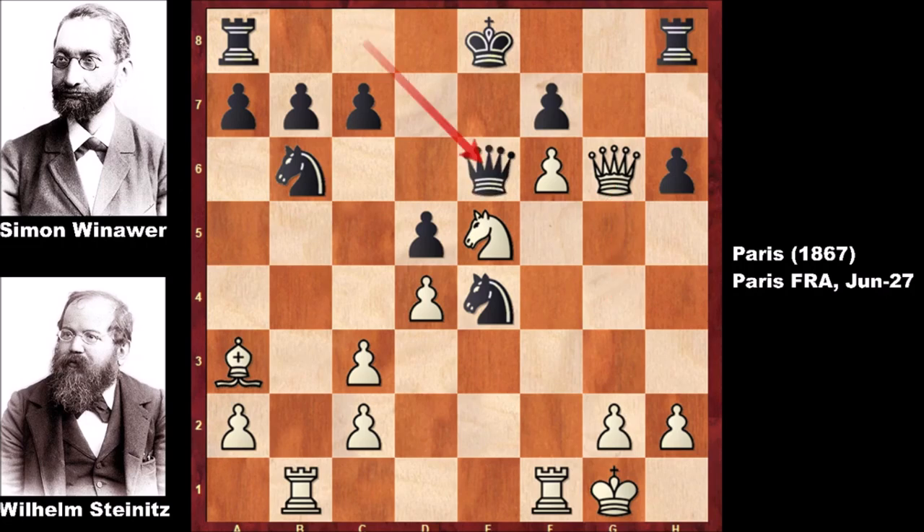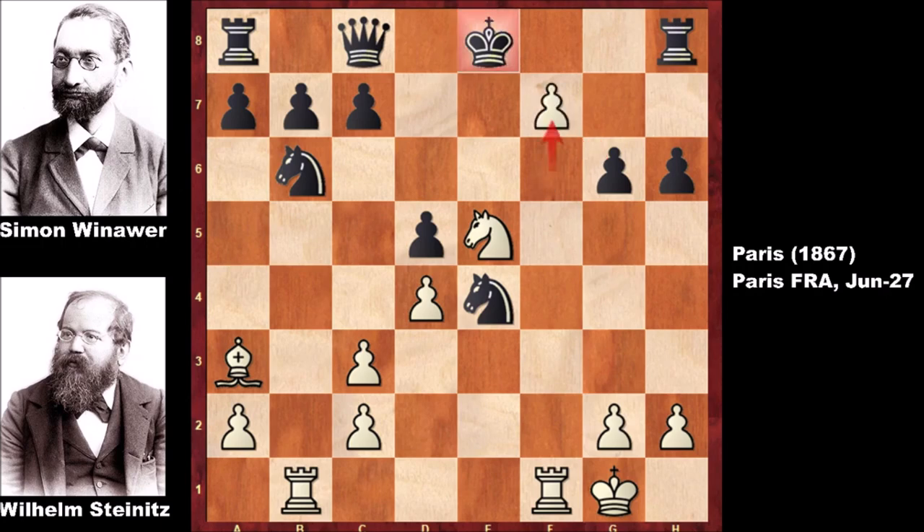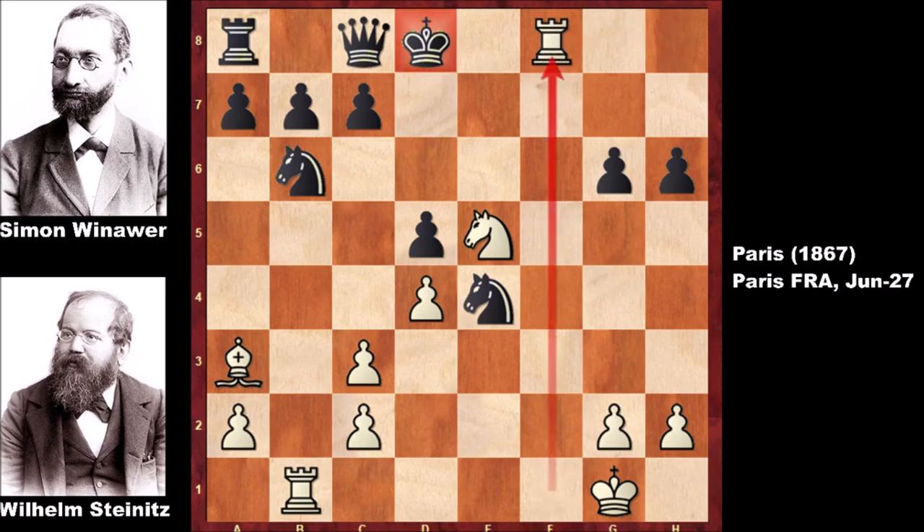But Winawer plays Queen to e6 after thinking long and hard. Let's take it back — what happens if capturing the queen? If f takes on g6, then pushing the pawn — check, king to the end, and pushing the pawn. How to defend? Rook takes on f8, and then Rook takes on f8 — check and mate. There is no defense.